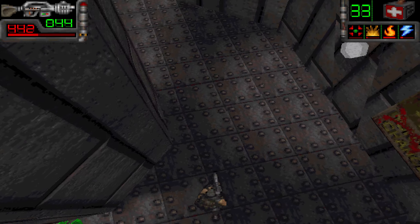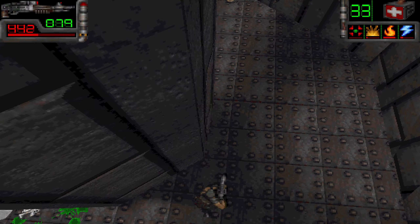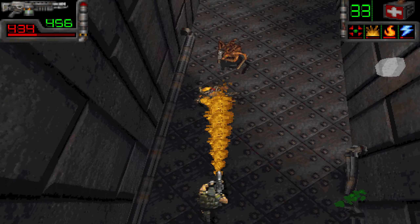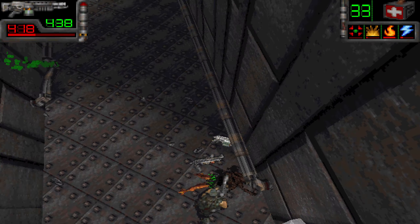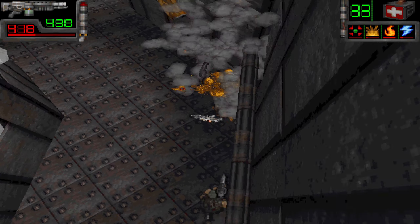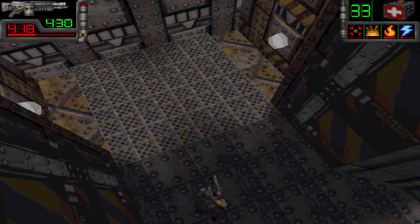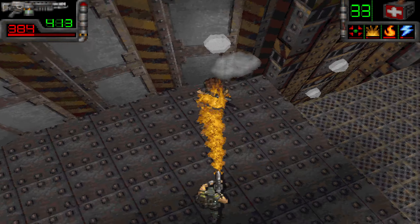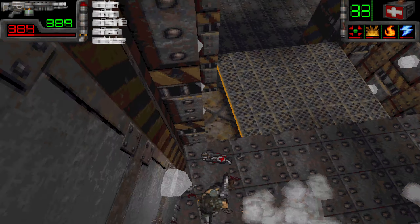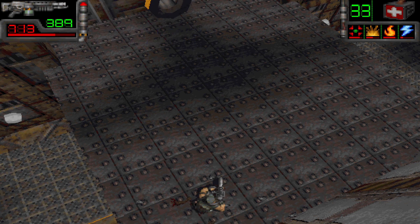This place is just destroying us. Plus, the mutants do not drop any healing. That guy might — he's got a freaking rocket launcher. Die, dude. Did he drop? Okay, he did drop some medical supplies and a personal log. Let's check out that log.